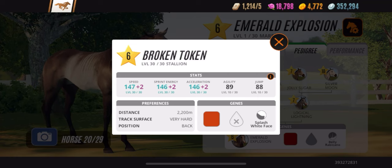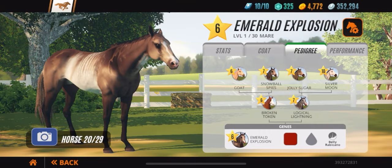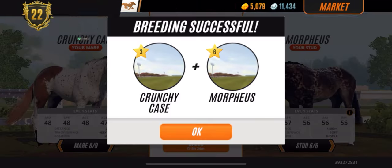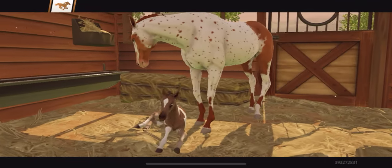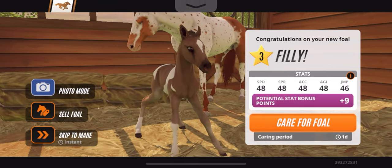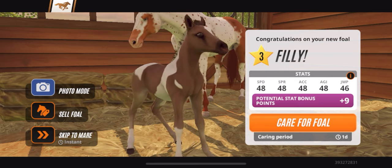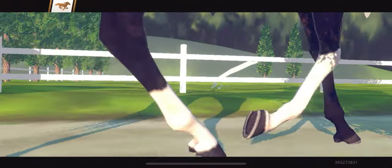You can see in the pedigree that Broken Token is the sire of this perfect grade six. Once I get her trained all the way up to level 30, we'll see if she can continue the legacy. I also wanted a perfect soft horse for grade three, so I used Morpheus to breed with my already-perfect mare — and her first foal is a perfect! We breed champions around here.